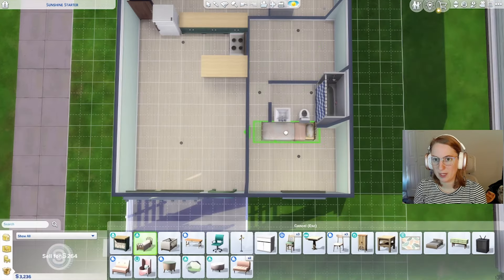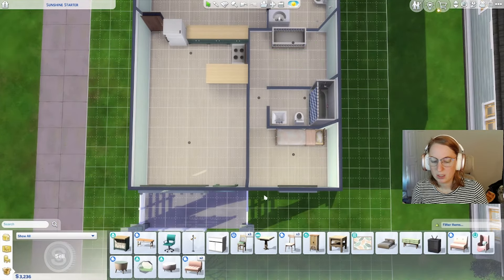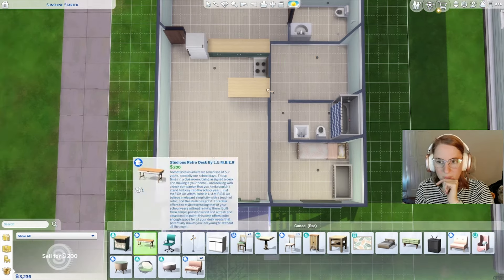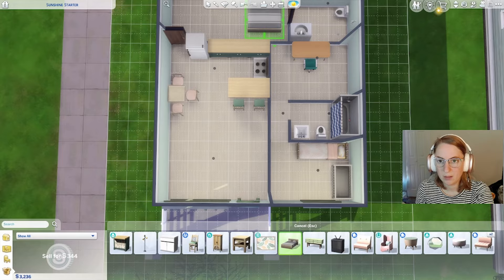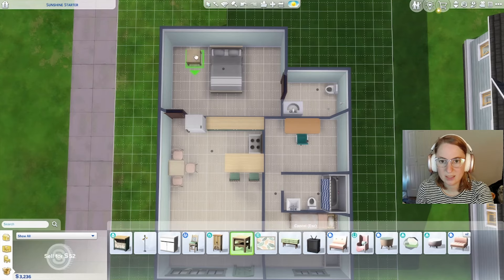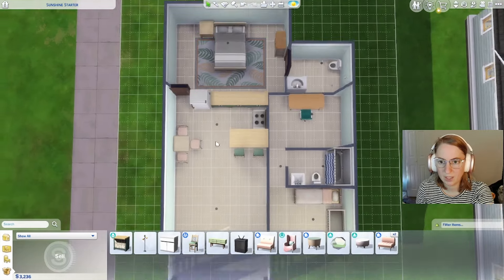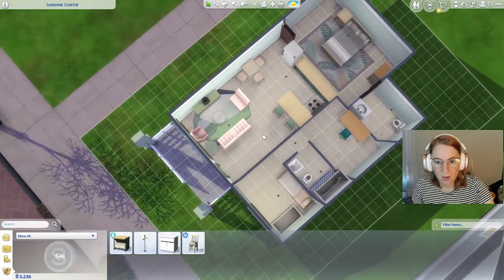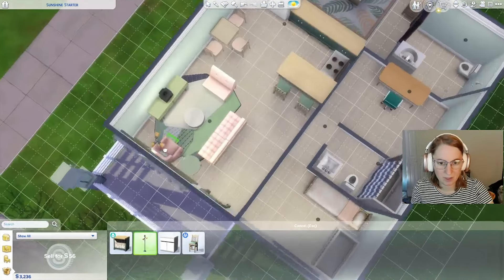We've got two nice little bedrooms here. I'll stick with making one a nursery — or maybe I'll turn that into an office. If we make this a little office space, put a nice dining area right here, the primary bedroom here, and a nice living room. Okay, this gives you an idea of the layout and kind of the theme of the house, but now we've got to make it look nice.